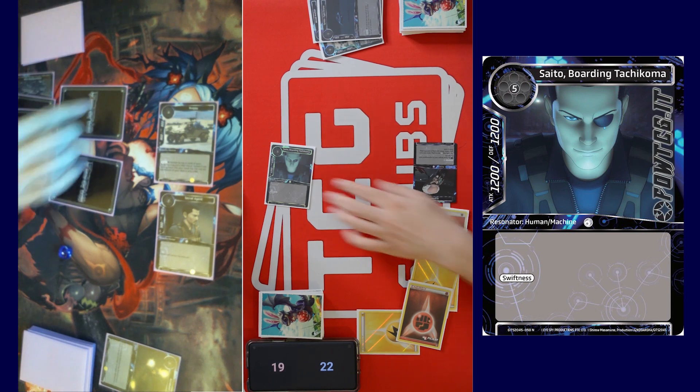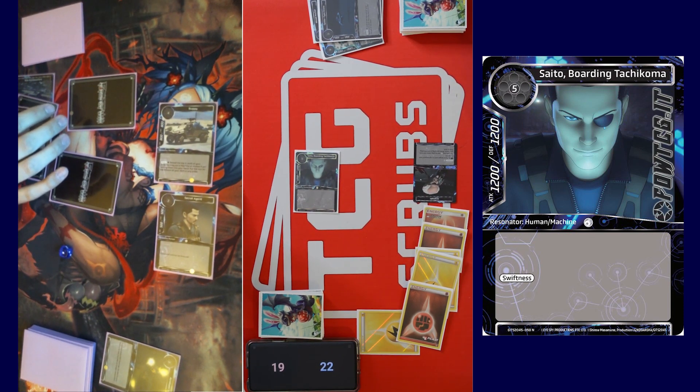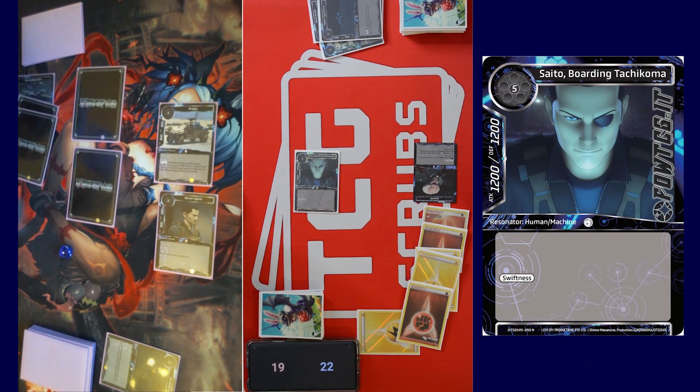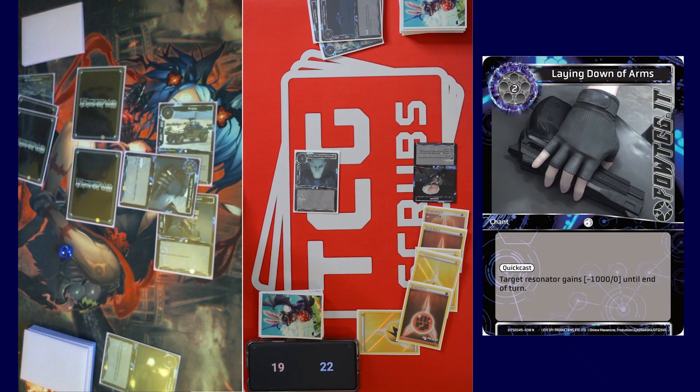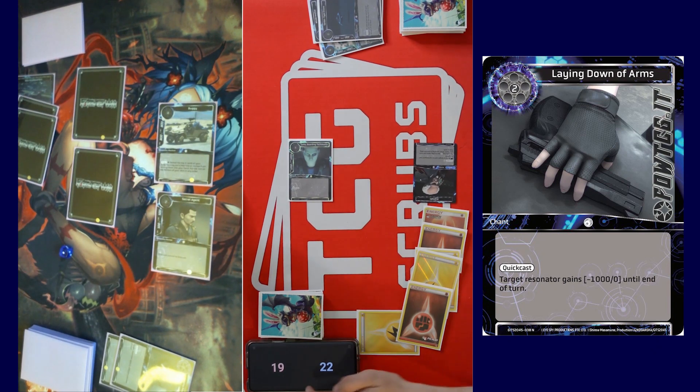Oh no — wait, he just has swiftness, right? Yeah. I'll tap two — Laying Down of Arms: target resonator gains minus a thousand attack until end of turn. So I'll take two damage — 200. Past turn.